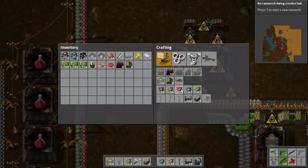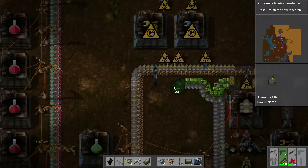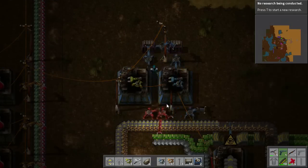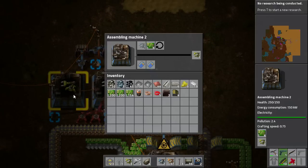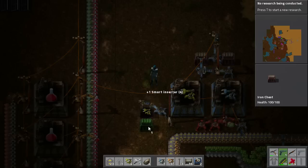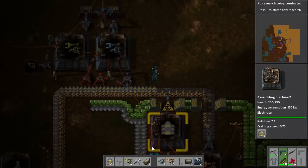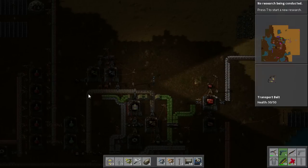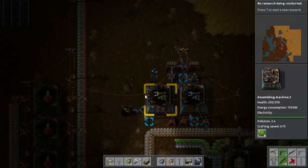This will also require the Green Circuit, so I'll put down another Long Handed Inserter and extend this line to here. Now I need to power all this up and make sure it's going to work. So there we go — that's all sorted. What we need to do is create an output for our Green Inserters, and we want to throttle this down because these are quite expensive in terms of material cost. That is how you do the Smart Inserter.